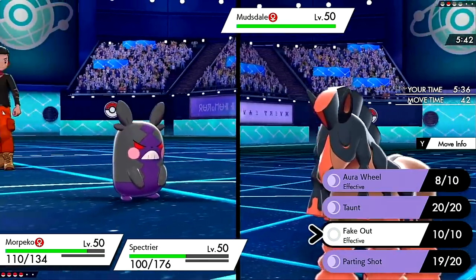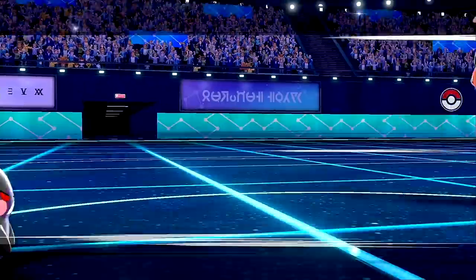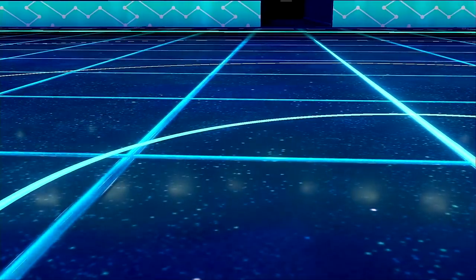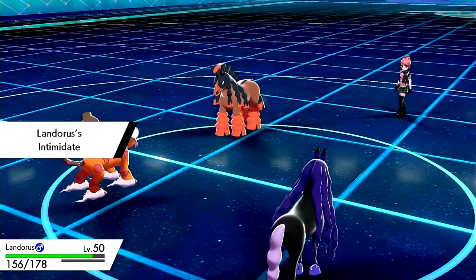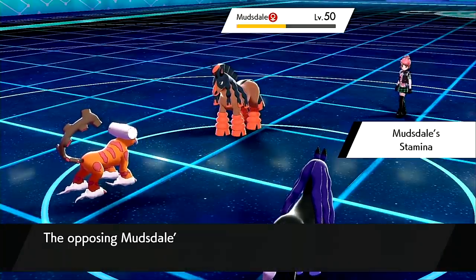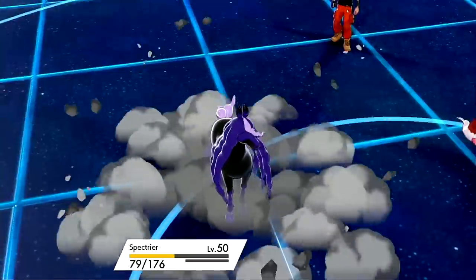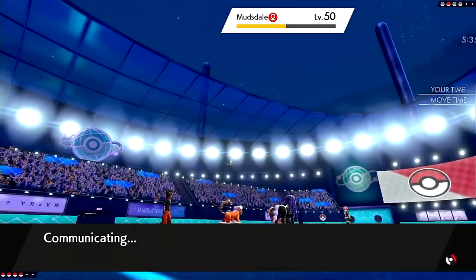I'll parting shot into Landorus and I'm not going to attempt my luck anymore. I'll click the shadow ball — they have screens up, they're not assault vest by the way. What if they are Lumbery? The fact that they clicked stealth rock — is this a singles Mudsdale? Get the Intimidate off after that parting shot, that's such a nice little combo — like what Incineroar usually does but faster. They are Stamina as suspected. I can just click U-turn and shadow ball to clean up this match. Good game to my opponent.